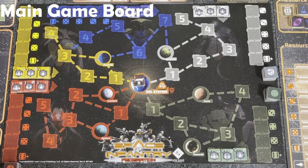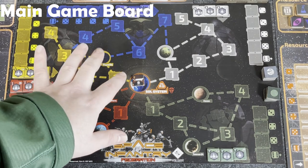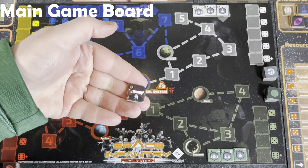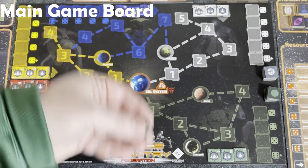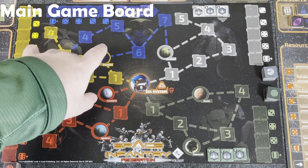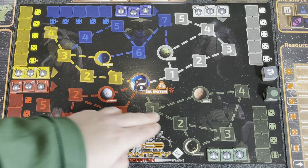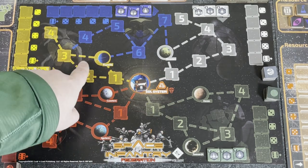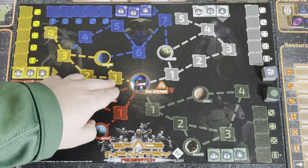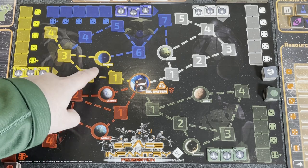All right, so this is the main board zoomed in. The main board is going to be your solar system. This is a flagship counter representing a Terran flagship, and then each of the other races and the mercenaries that you play against. You can see there are four different main colors — five colors on the board. The yellow are the Chthonians — those are aliens. They're all aliens except the blue one.